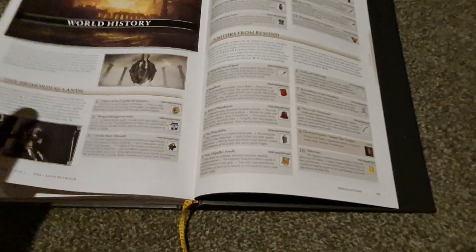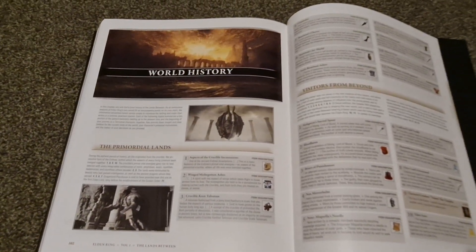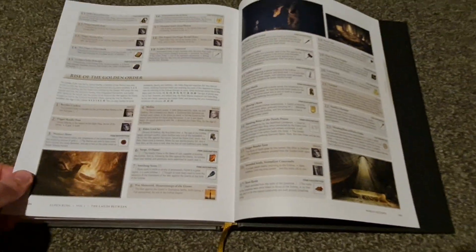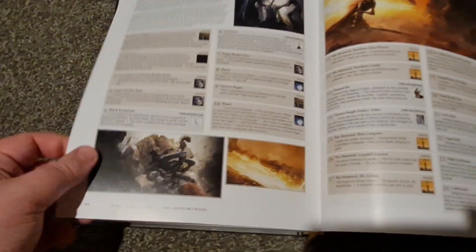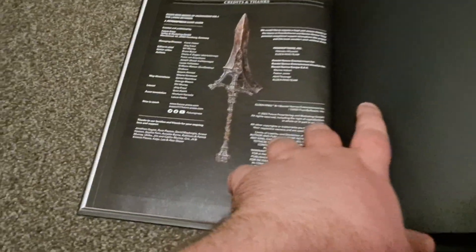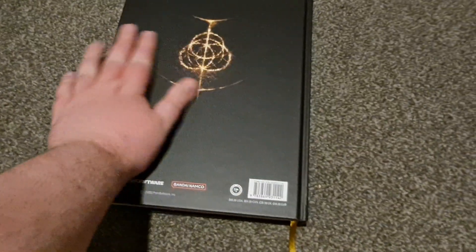At the back here, we've got world history. This is basically all the lore you can learn from item descriptions and NPC dialogue. These are all item descriptions, a bit of dialogue over there, some more dialogue here. It talks about the Shattering and all that. Then you've got an index at the back and credits and thanks, and then the back of the book.